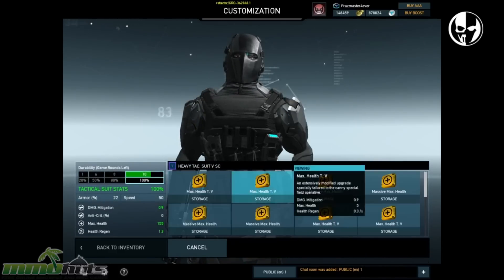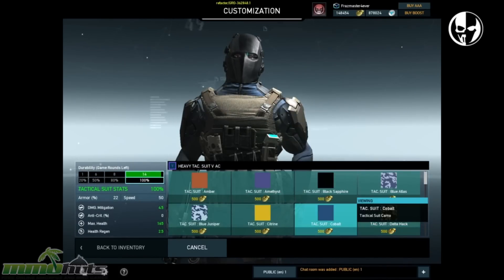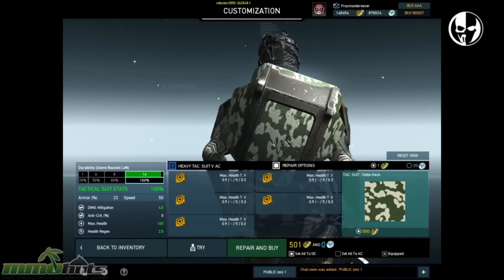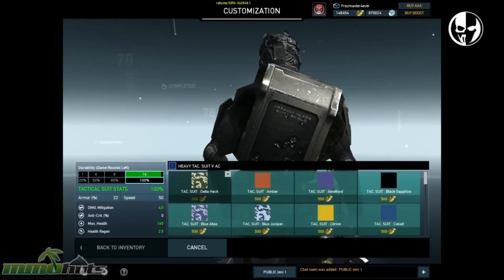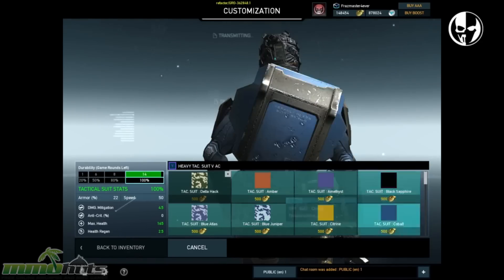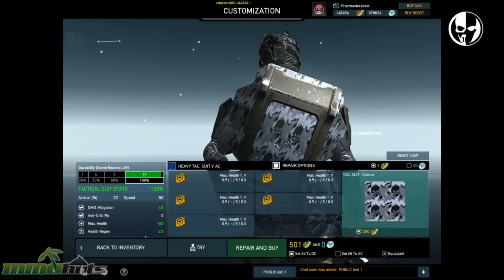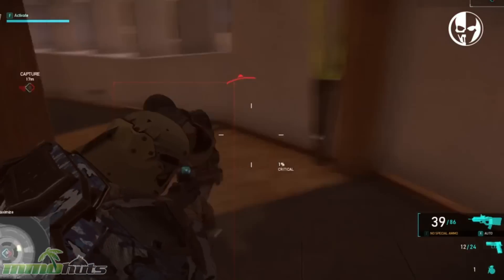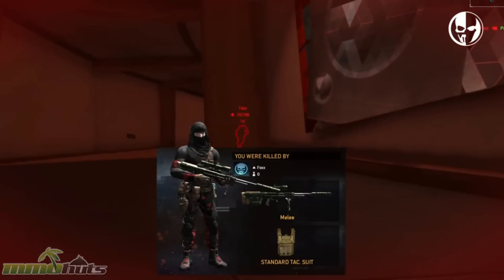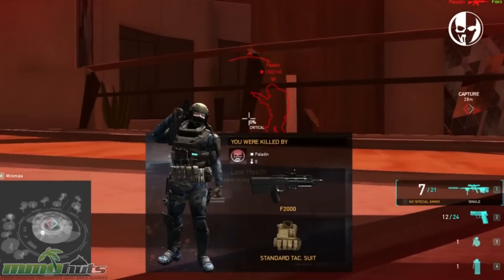Tactical suit camo customization is another big addition to this update. Like weapon camo, you can now customize the camo pattern of your tactical suit, starting with 10 familiar camos. Plus with the updated kill screen, you can now see the setup and outfit of the enemy that killed you, or vice versa when you kill an enemy. This lets you show off your new tactical camo pattern in close detail, or gives you the opportunity to see what killed you. Plenty of other changes have been made in this patch, so head over to the MMO website post to pick up on all the details.